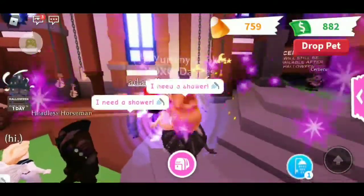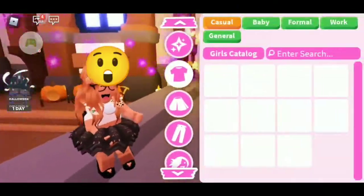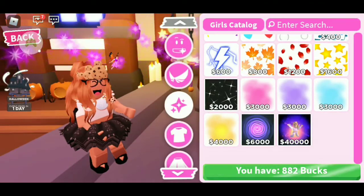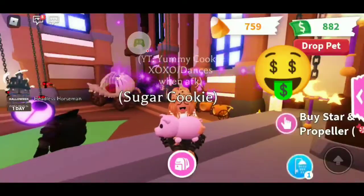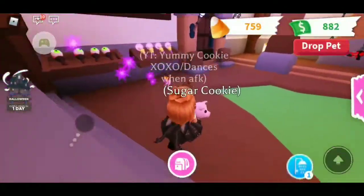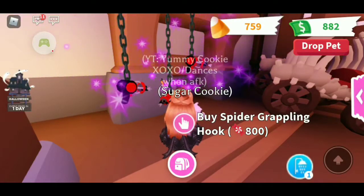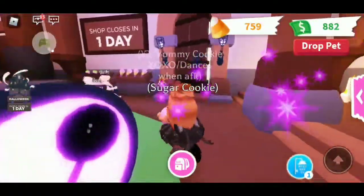Cookie needs a shower. She has the most expensive thing — I think it's the most expensive thing there. She has 6,000 bucks. She literally had 6,000 bucks. That's a lot of bucks if you ask me. I only have 882. There's even the spider grappling hook for 800 candies — it actually looks kind of cool, if you ask me.